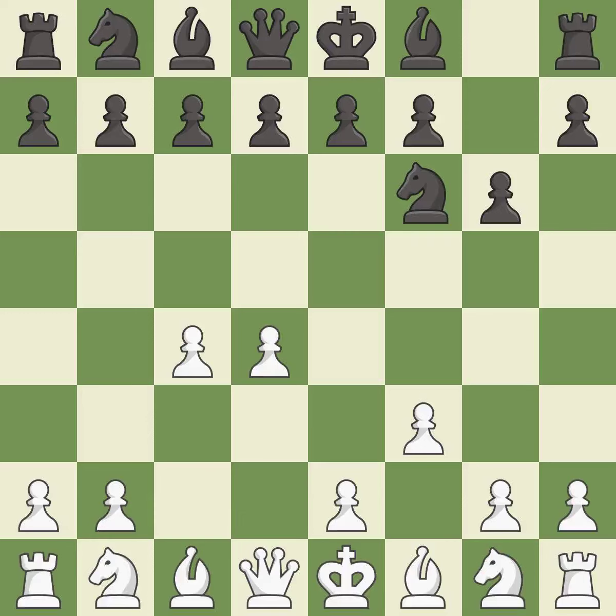f3 prepares the e4 pawn push and takes away the g4 square from Black, but weakens White's kingside and the e3 square. This strikes at the center with a pawn, fighting for space — though giving away a free pawn. It is an inaccuracy.